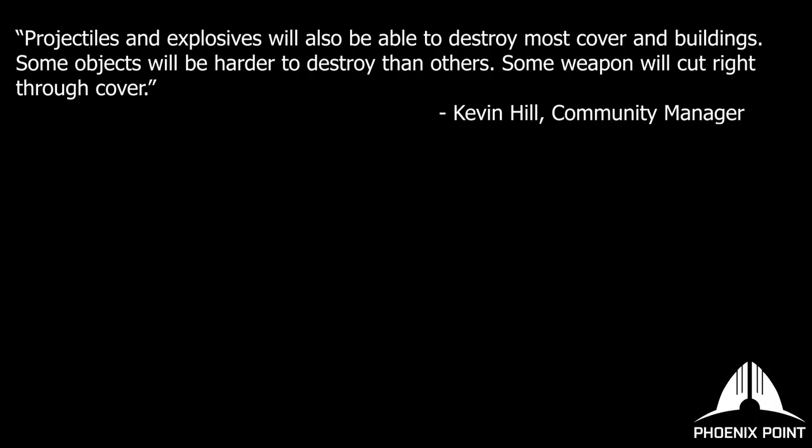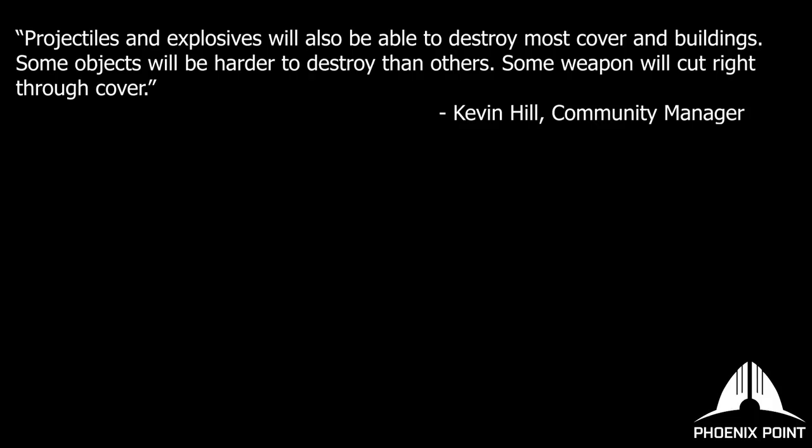A powerful enough projectile might end up cutting right through cover and striking the target behind it. In fact, if it's strong enough, it might even end up cutting right through the intended target and continuing on to strike something else. This means that the player will always need to keep things like potential collateral damage or friendly fire in mind.